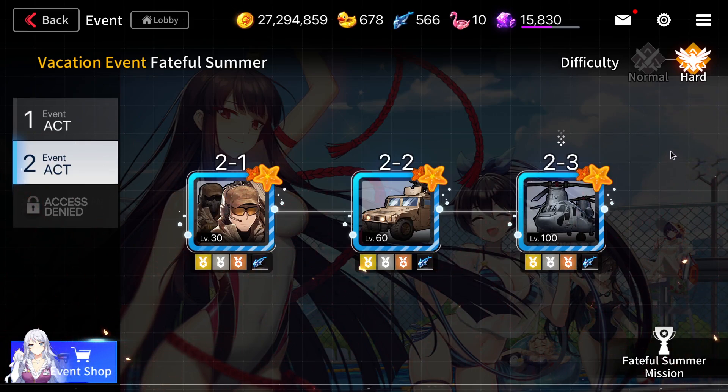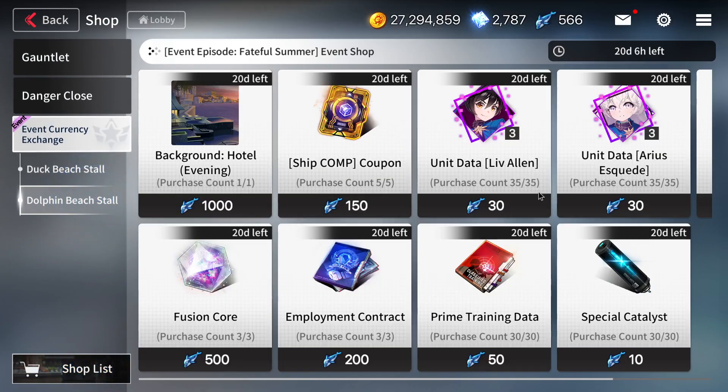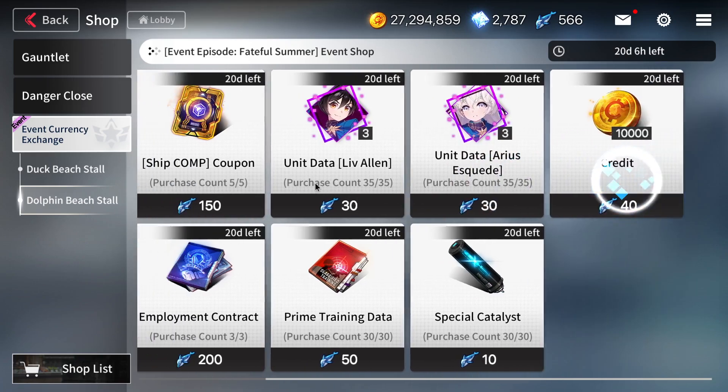What interests me more is the event shop itself. In the Dolphin Beach Stall, there are a few things you should prioritize: the fusion core, the employment contract — get three of these — and the ship component coupon. These three are very important. The background depends on you — if you like collecting cosmetics, sure, get it, but it's not high priority if you care about powering up your characters.